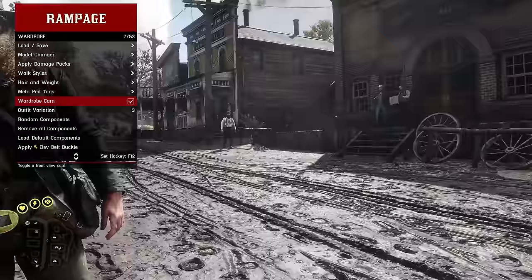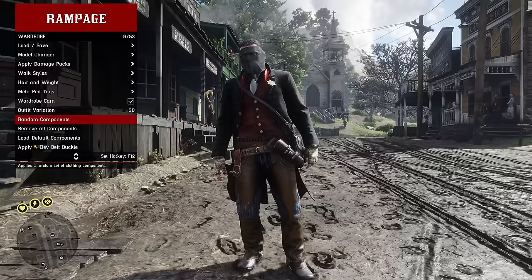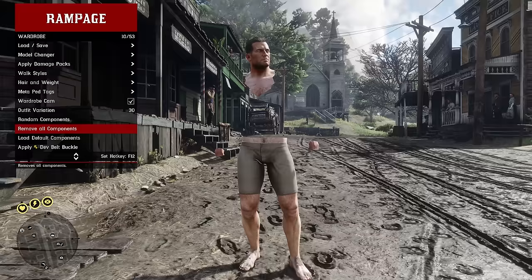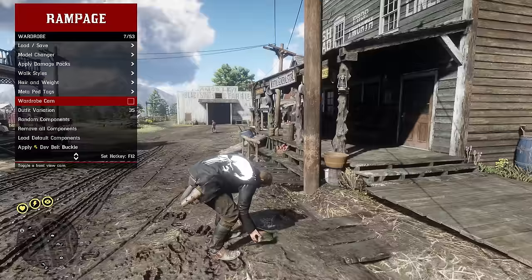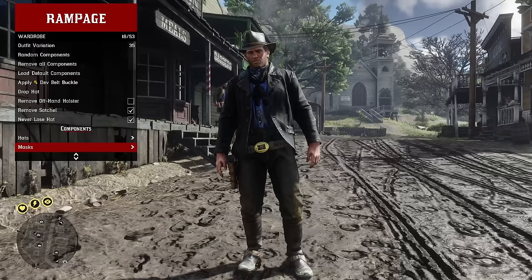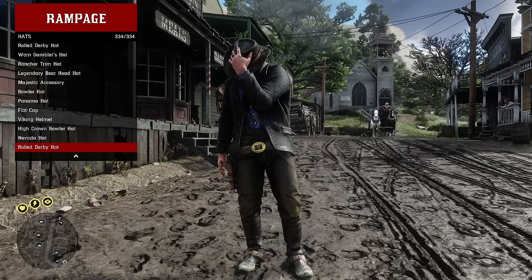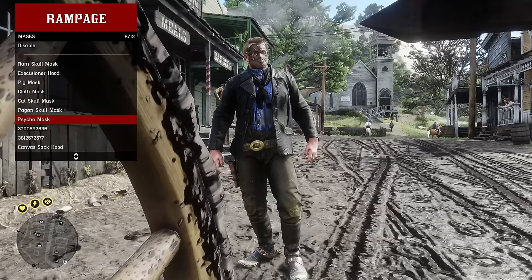The wardrobe cam gives you a nice viewing area to see your outfits and change variations. There are quick outfits you can swap to automatically, including a police officer one. Random components will totally randomize Arthur's look, or you can remove all components entirely. You can go back to your default components, drop your hat, remove your off-hand holster or satchel, and enable 'never lose hat' so Arthur automatically picks it back up when it falls off. Under components you can change everything one by one and save outfits inside the trainer.